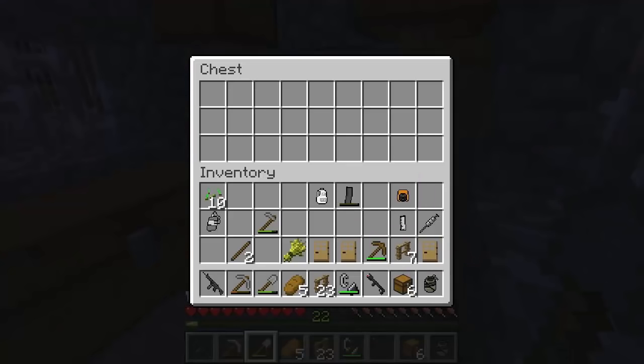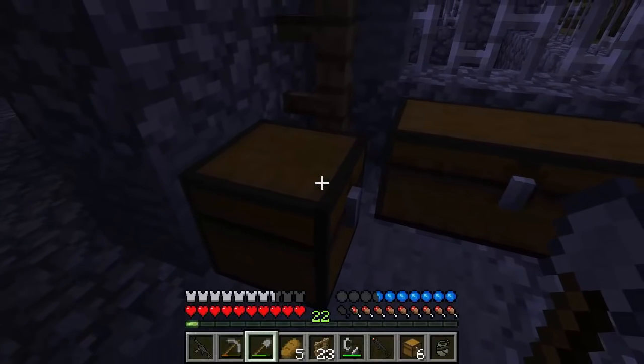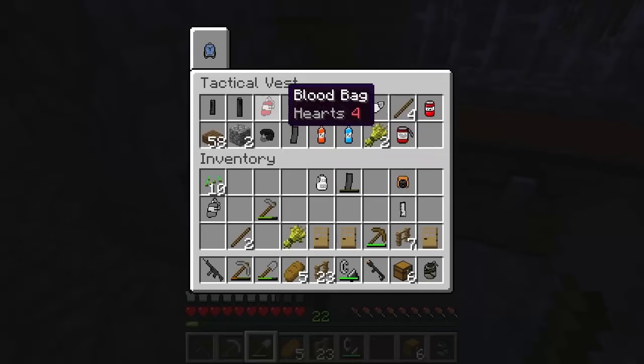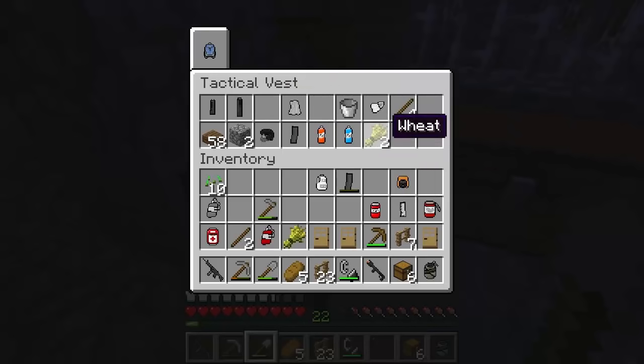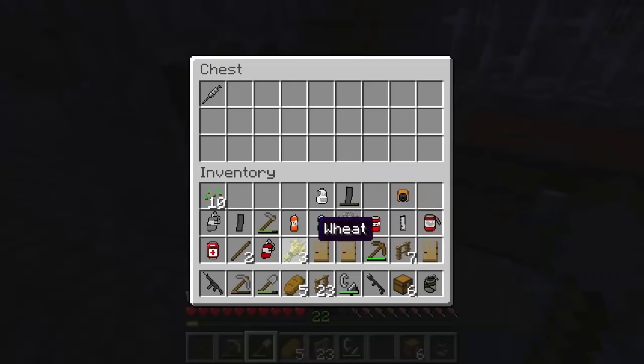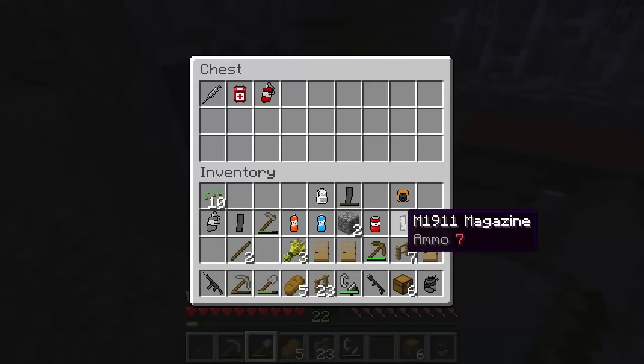Over here we'll have some melee weapons. This one will be the medical supply. We do have some medical gear. I'm going to snatch some of that. Oh, I do have some ammo as well — that's much needed. So this is going to be the medical gear stash, which we have somewhat developing — it's not too bad.